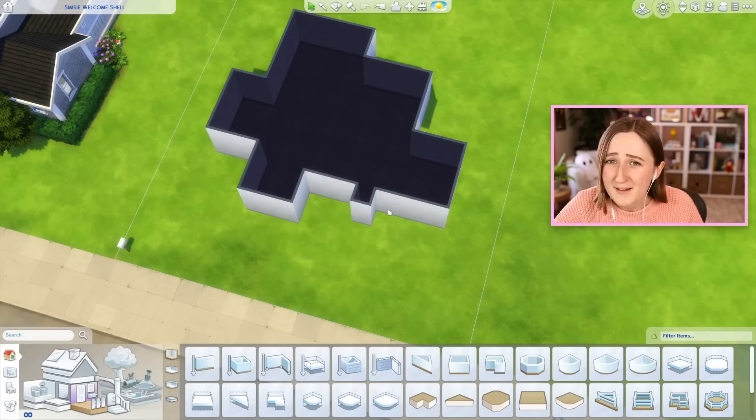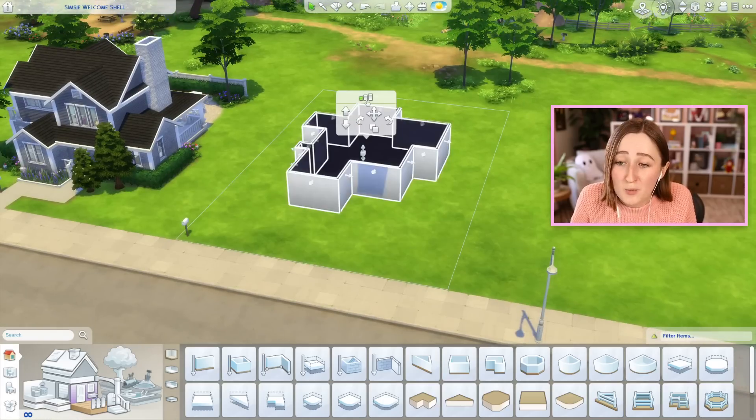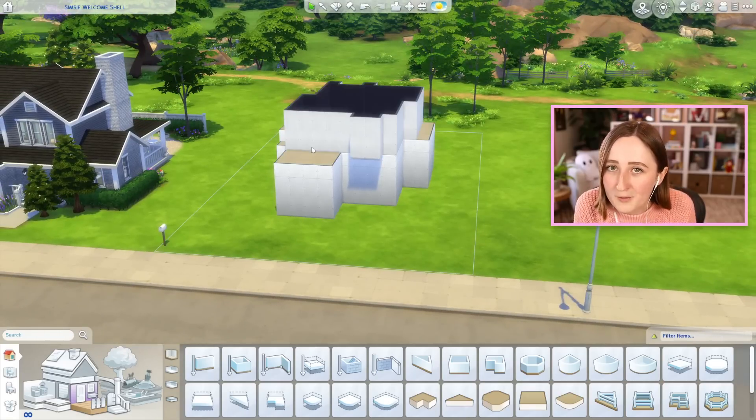When I say anything else is fair game, I mean it. You can add half walls, you can add fences, you can add platforms, you can rotate the lot, you could even change the wall height if you want to — you just can't change the placement of these existing walls. We always joke about this, but literally the only rule is to not touch Simsie's walls. The rest of it is fine, just don't touch my walls.